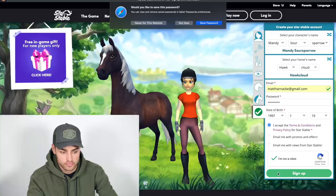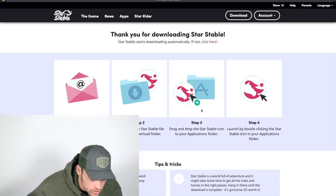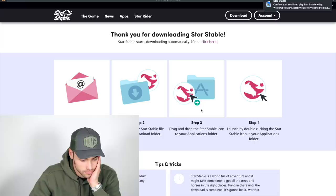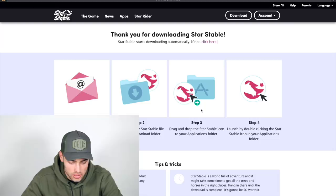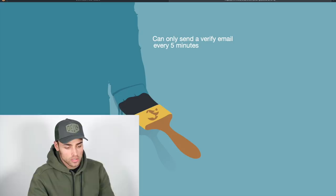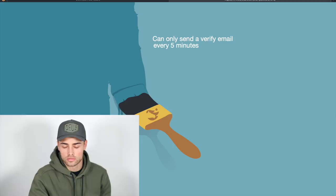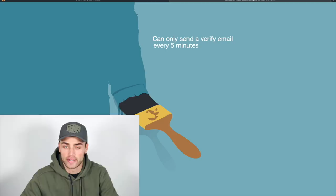Okay, save password because I'll never remember that. Do you want to allow downloads? Let's just allow. 'Check your inbox and confirm your email address.' Oh my god, why? 'Double click Star Stable file from downloads folder, drag and drop the Star Stable icon to your application folder, launched by double clicking Star Stable icon.' Can I not just log in and do it on the site? Okay, we're downloading it. 'Can only send a verified email every five minutes.' I'll reconnect once I've logged in because I'm sure this will take me half an hour.